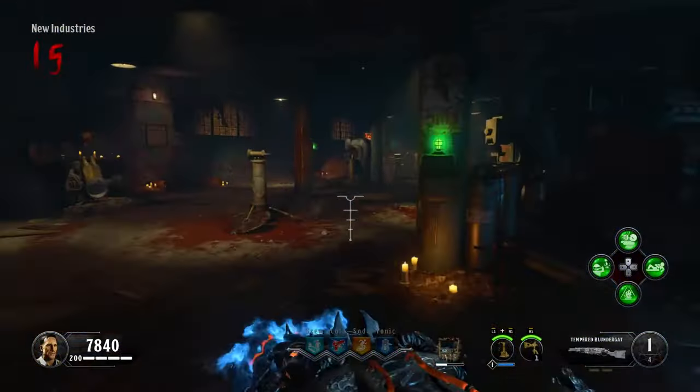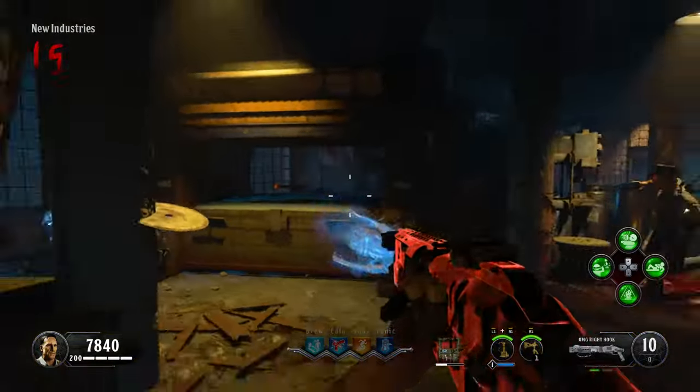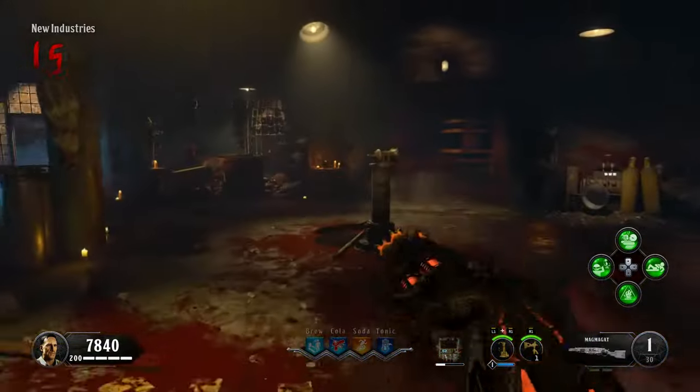Once you've successfully made it back to spawn, place the Blunder Gat in this giant machine. Two ghosts will then spawn and activate the machine, turning the Blunder Gat into the Magma Gat.